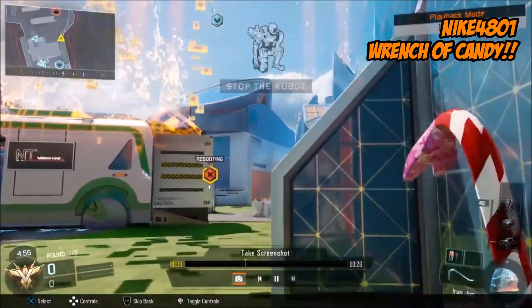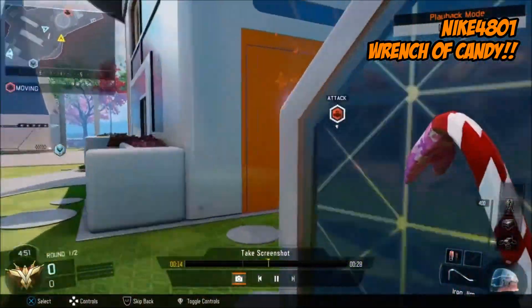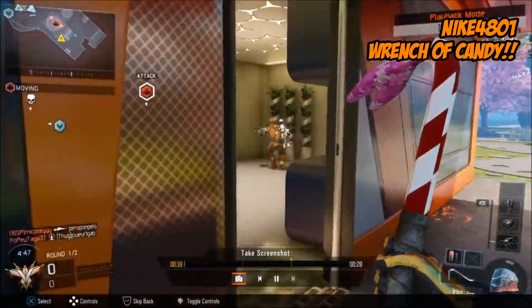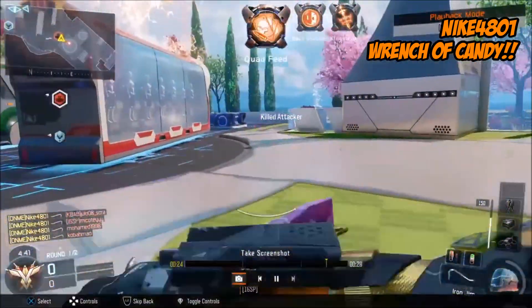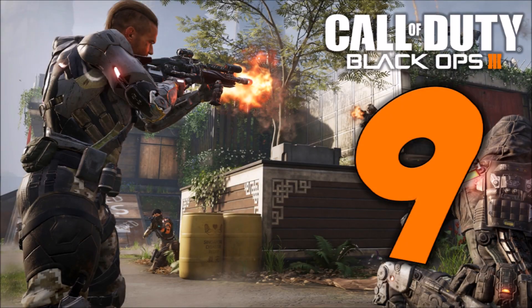So here we go, number 10 — it's Nike 4801 with Wrench of Candy. He manages to get behind the enemy team, wipes out 4, jumps up to the upper level and takes down another one as well.